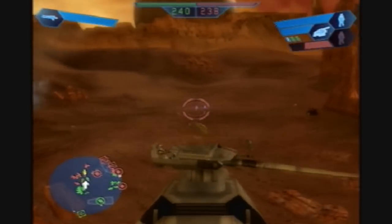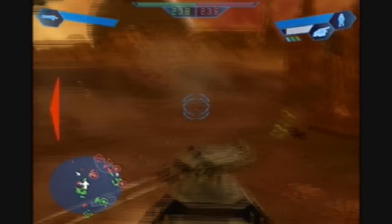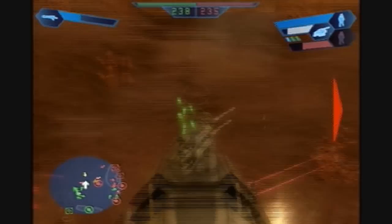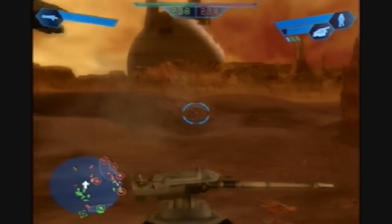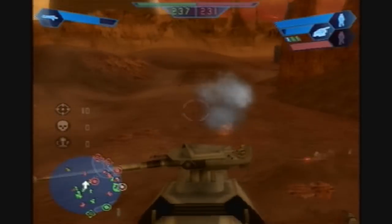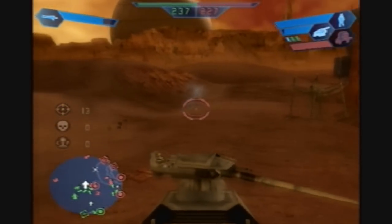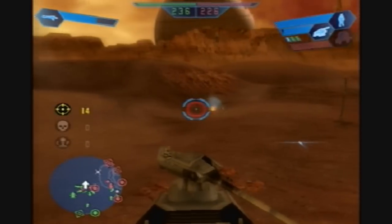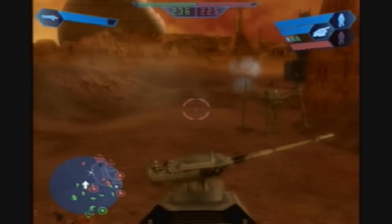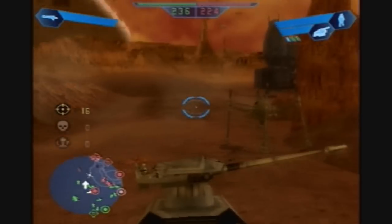It feels like enemy destroyers have had their shield up for hours. That's probably not true — just a matter of perspective. Destroyer droids tear other infantry to shreds, though obviously once their shield is down they're pretty much finished. It feels like the computer's shields regenerate a lot faster too, because I'll barely have enough time to wear their health all the way down before their shield gets back up.